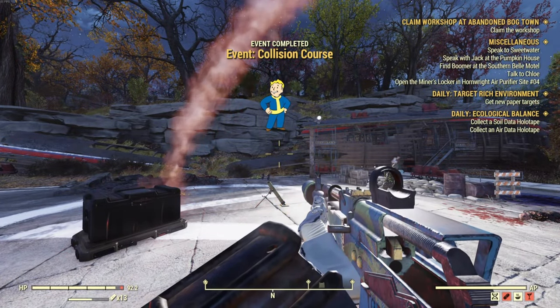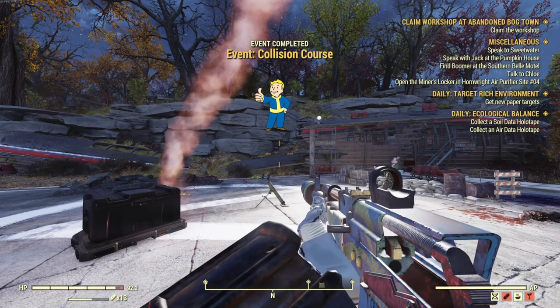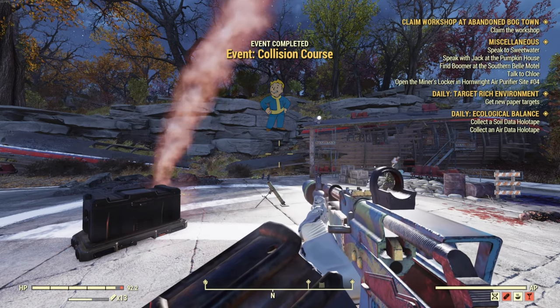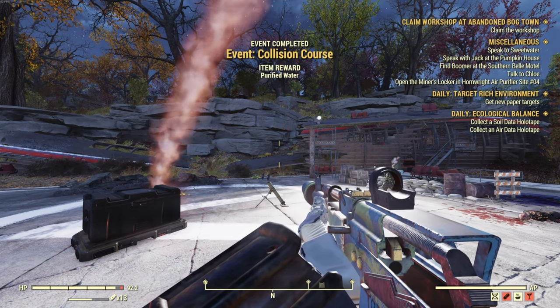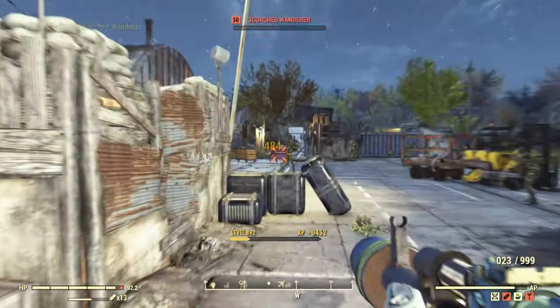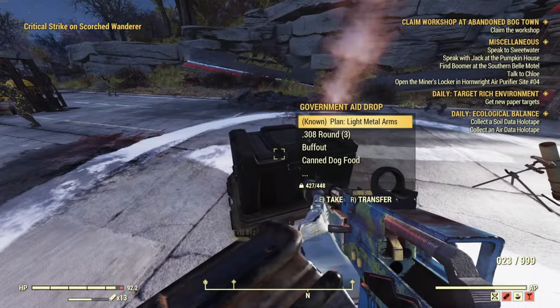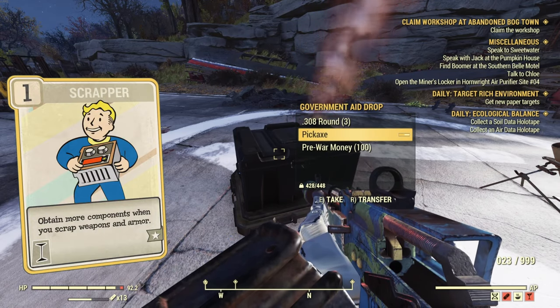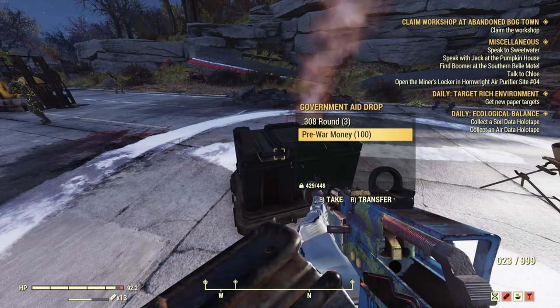The next thing you're going to be looking for is cloth. Now this can be found plentifully throughout the wasteland, but one of my favorite ways to get it is doing Collision Course up at Morgantown Airport, because not only will it drop a hundred pre-war money that will turn one-to-one into cloth, but there will be scorched that spawn in so you can use Scrapper again to get more steel and more components.